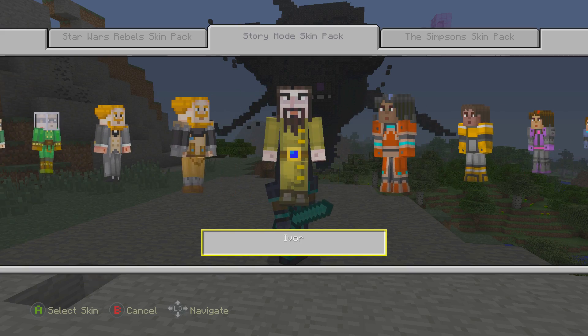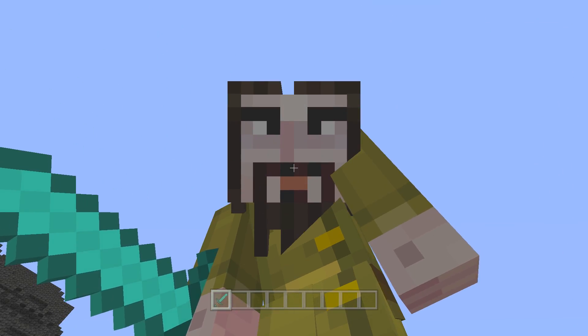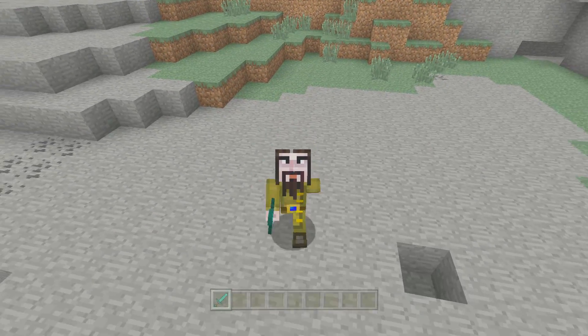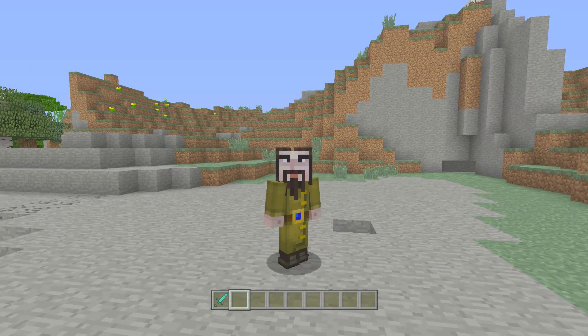We have Magnus, who loves TNT, and Magnus armored. We have Soren — tricky Soren — and Soren armored. Then we have Ivor. They've actually added Ivor in here, which is a little surprising. If you did follow the story, Ivor is actually a pretty funny and good character, so I don't really have anything bad to say about Ivor anymore.